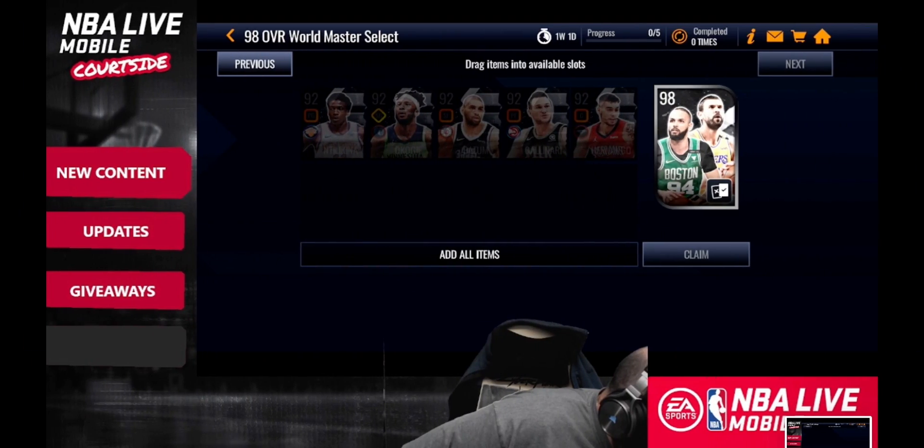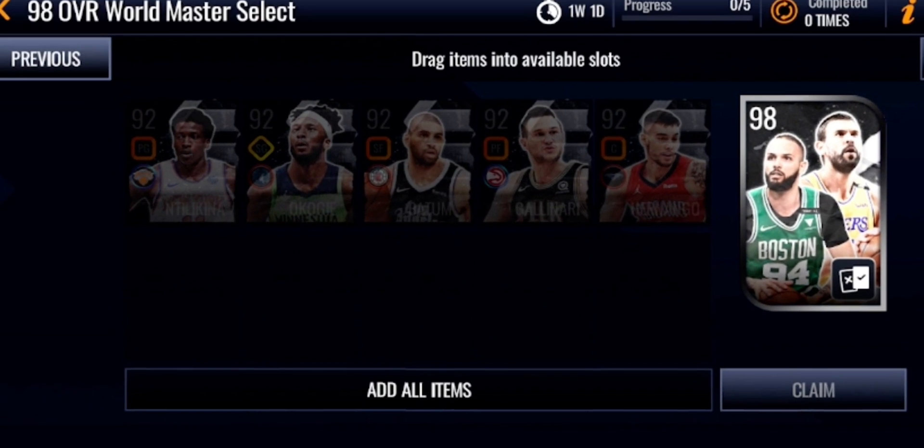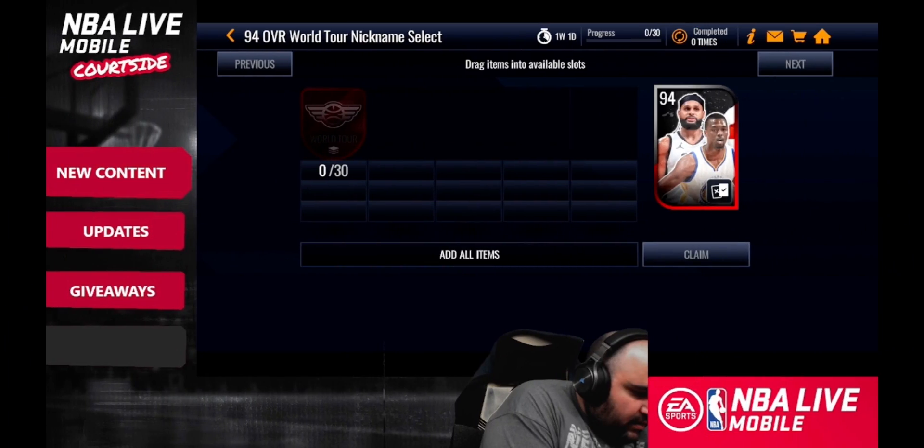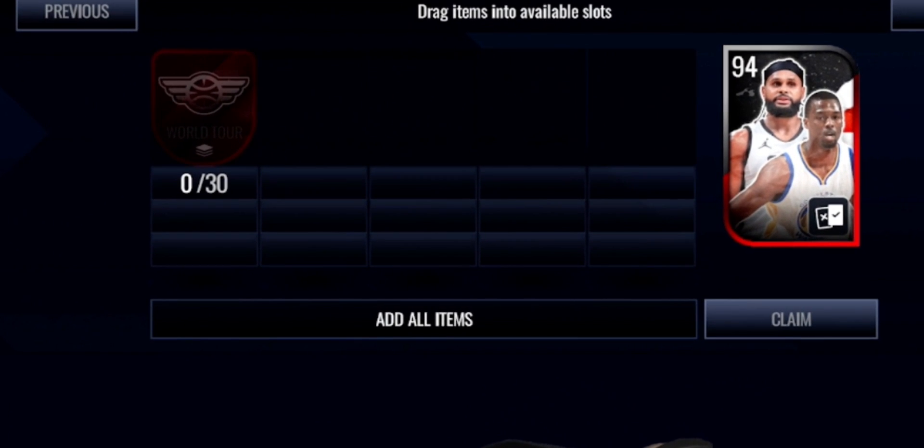The world side works exactly the same way — 600 world points for four gold or elite players, and 2,000 points for the large exchange. You need those specific 92 overall world players — trade in all five of the specific ones and you'll get a 98 overall select pack.